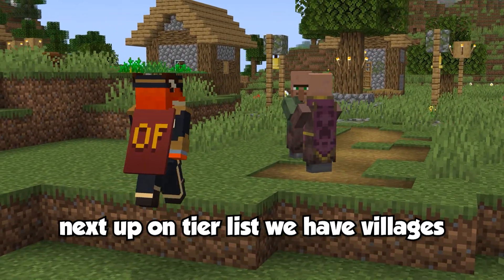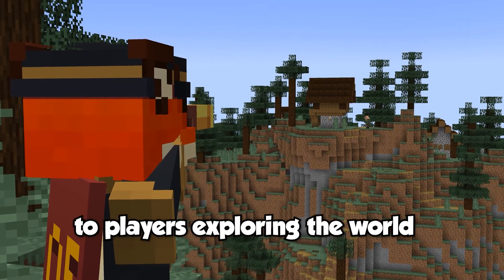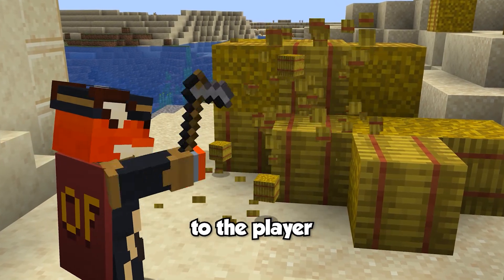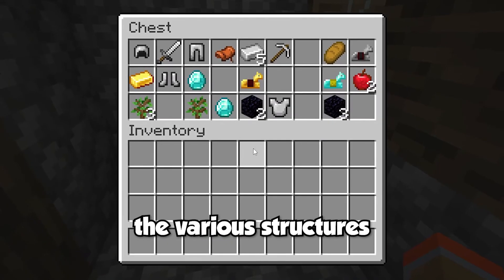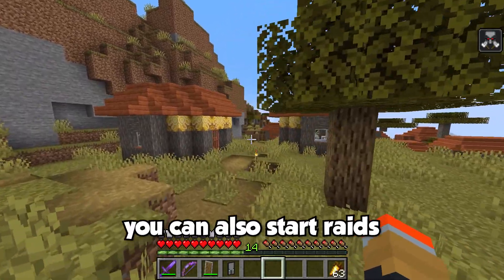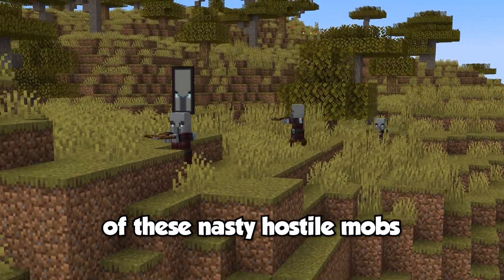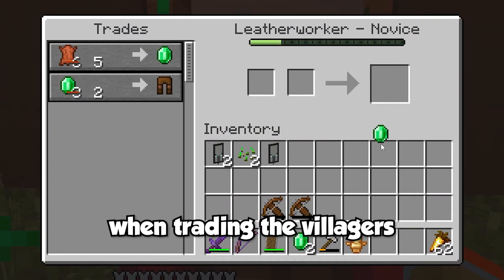Next up on the tier list we have villages. Villages spawn in most overworld biomes and are quite common and easy to find. Each village is made up of different structures and houses that come in various shapes and sizes. They provide a ton of resources through trading with villagers, looting chests, stealing crops, and killing iron golems for iron ingots. You can also start raids by entering a village with the bad omen effect. After defending the village from multiple waves of hostile mobs, you'll be deemed hero of the village, allowing you to get discounts of up to 55% when trading with villagers.